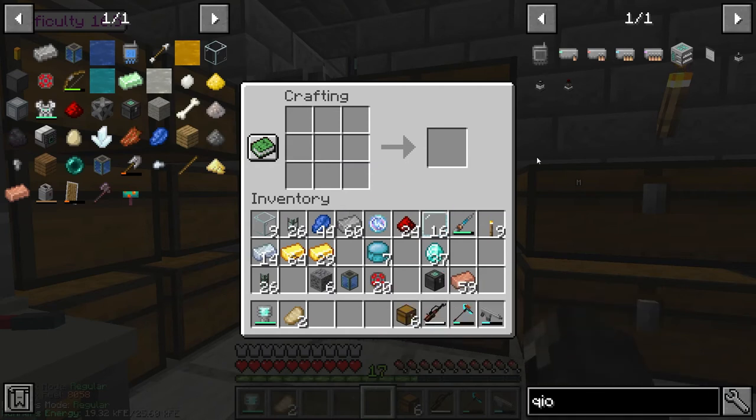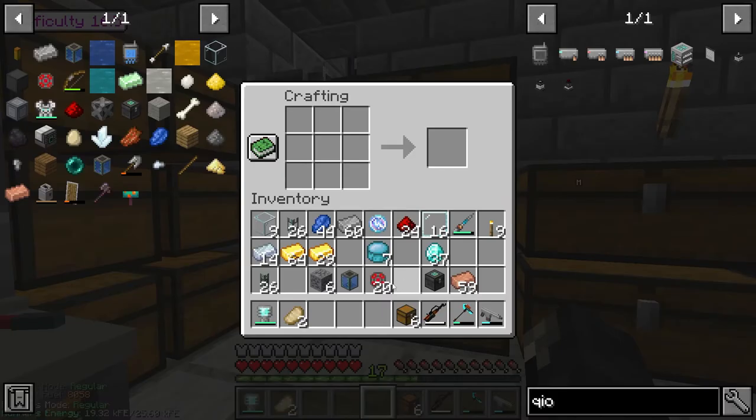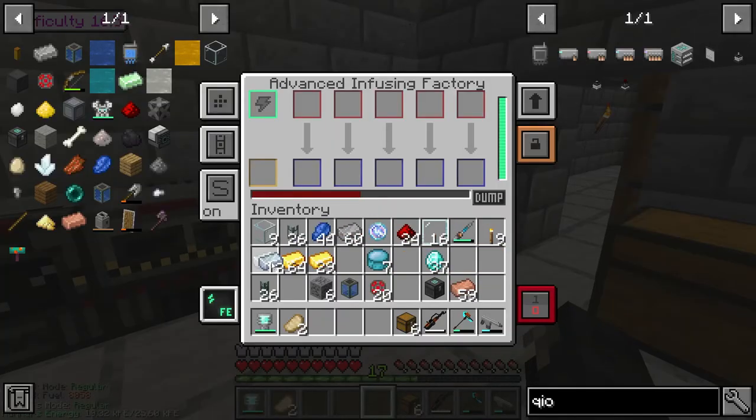Right, so I got the chest. We just need some ultimate control circuits now, about two. So that should be really easy to make.